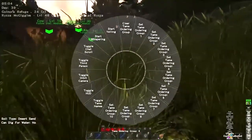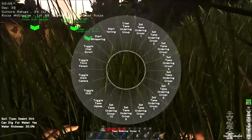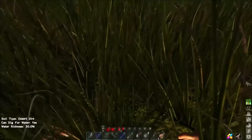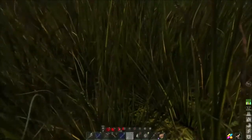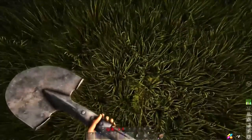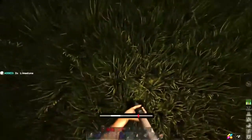There you go — found it! 'Can dig for water: yes.' Now you hit right trigger to start a mini-game, and that gives you a small amount of water. But if you get a spade, or should I say a shovel, you'll get more water. Dig with right trigger, do the little mini-game — we missed that one and only got a little bit of water.